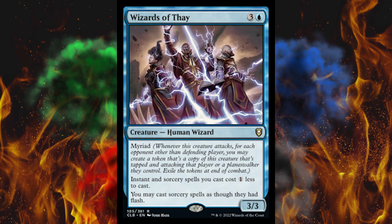Let's start with Wizards of Thay. It's a 4-cost 3/3 human wizard in blue, and it has myriad — whenever this creature attacks, for each opponent other than the defending player, you may create a token that's a copy of this creature, tapped and attacking that player or a planeswalker they control. Exile the tokens at end of combat, so you just kind of split and attack everybody. It also reduces the casting cost of instant and sorcery spells by one, and you may cast sorcery spells as though they had flash. Pretty all-around powerful.